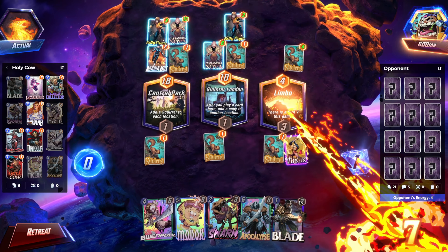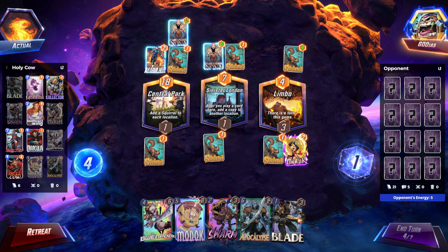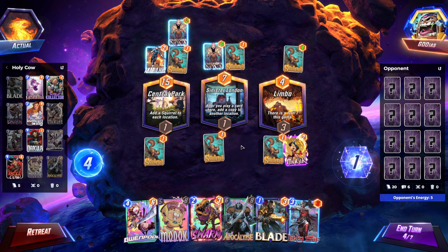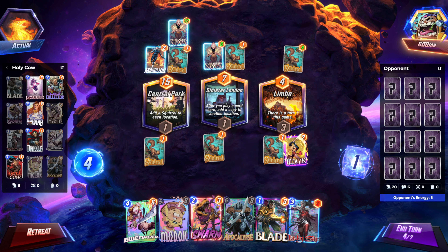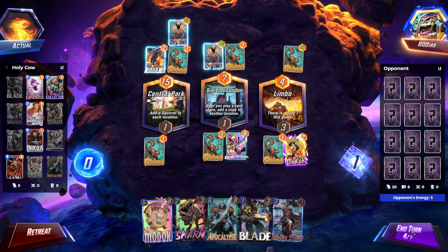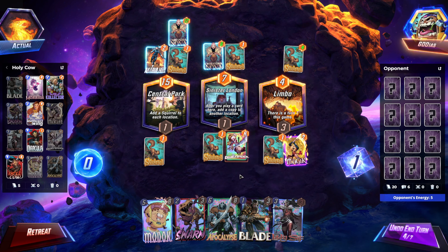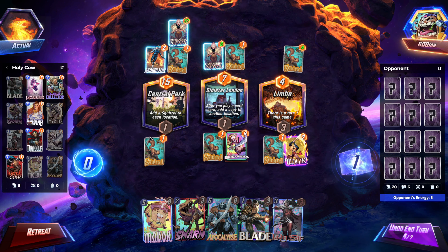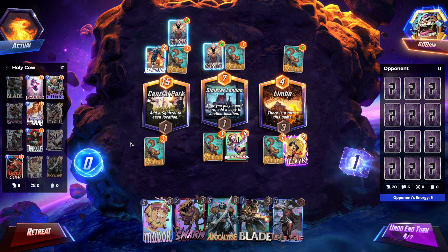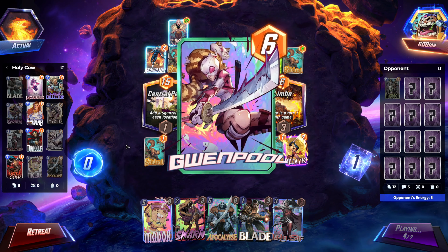I'm contemplating playing Gwenpool middle. That's kind of where the vibes are right now. I can Gwenpool middle, MODOK middle, and then Apocalypse middle. But then if I pull Dracula I'm pissed. But I think the benefit of getting Gwenpool's on-reveal twice outweighs it maybe. We can get some Swarms cooking - that would be nice.